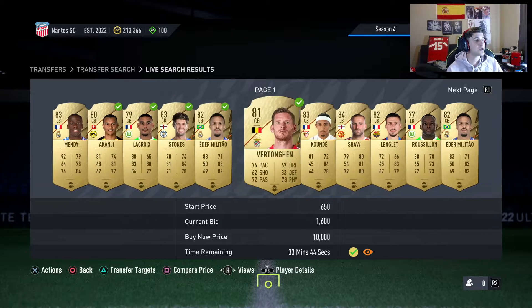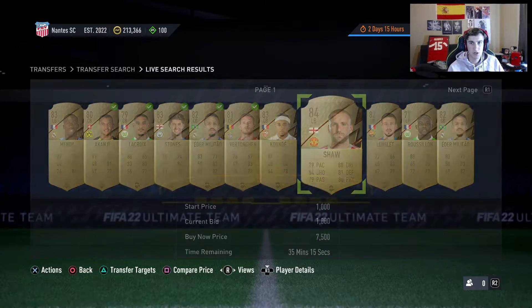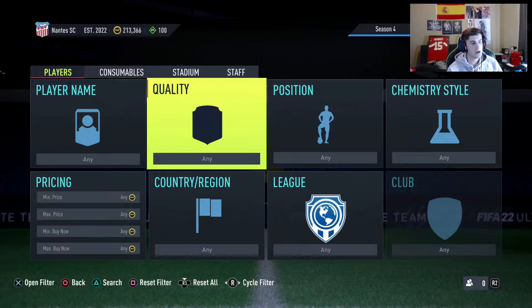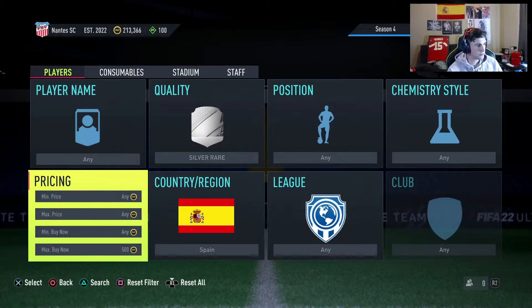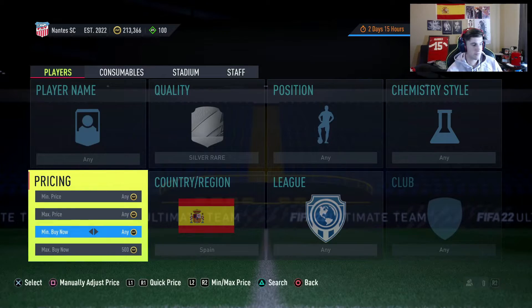That is the single best way to physically start an account — you're gonna get those coins in and these are easy, free coins. Other things you can do to start out your account, which I'll have very in-depth videos on, is something I actually need to do myself: stocking your club on rare silvers from major nations.